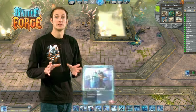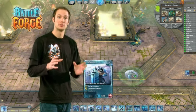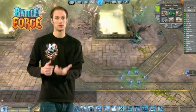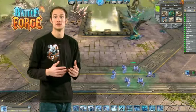Let's take the Defenders as an example. They have a special ability where they change their stance — they kneel down, take their shield in front of them, and they take less damage from the enemies approaching.